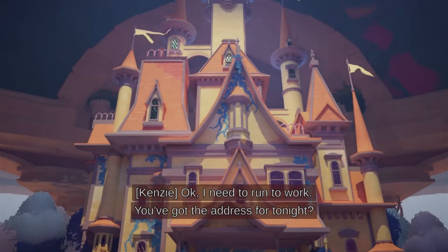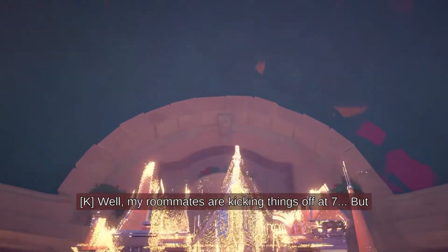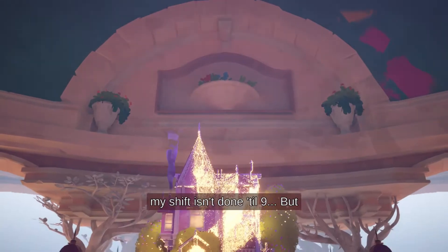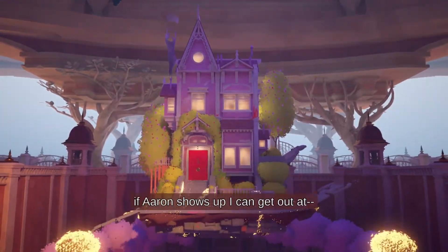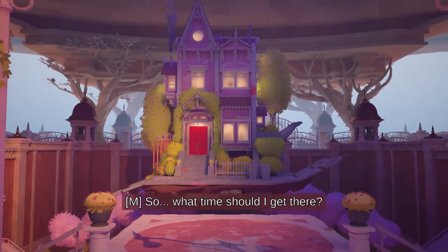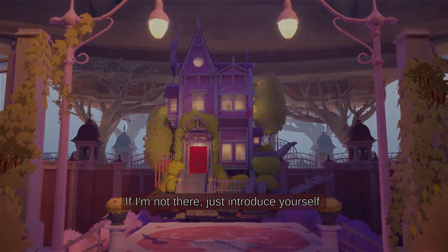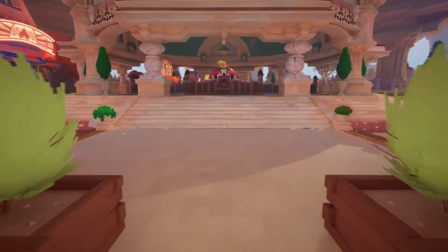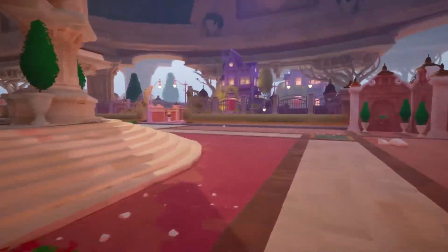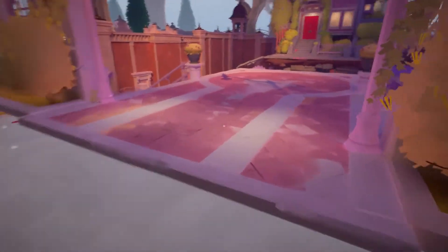'Okay, I have to run to work. You've got the address for tonight?' 'Yeah. When should I get there?' 'Never. Don't go. This is a bad idea. My shift isn't done till nine, but if Aaron shows up I can get out earlier.' 'So what time should I get there?' 'Get there when you get there — if I'm not there, just introduce yourself.' 'Oh god, horrible.' 'I'll see you then.' 'I can't think of anything worse — I'll just go to a place where I don't know anybody and wait for my girlfriend to show up, not knowing when she's going to be there.'